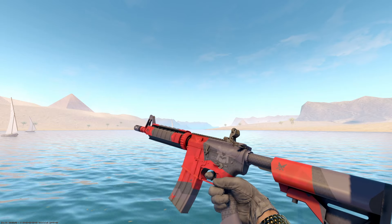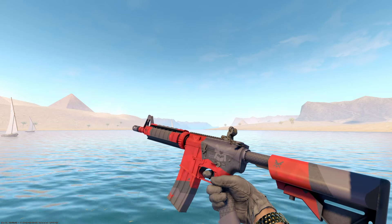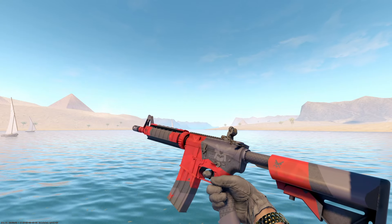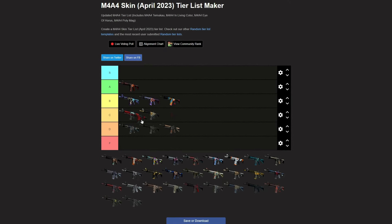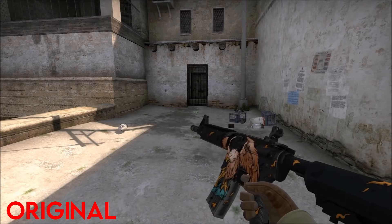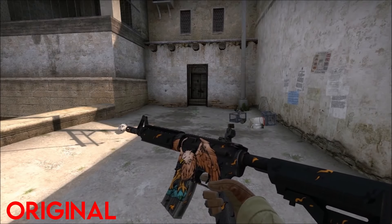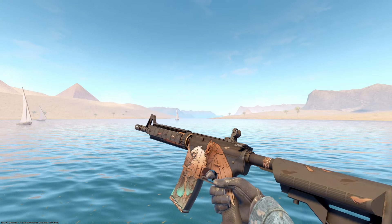This one's also super basic — it's just red and black, but it is a little bit clean in my opinion. The Evil Damio, I believe it's called. It's a decent-looking skin. I'm not a huge fan, but I'm not a hater either. It doesn't stand out compared to the good-looking M4s, so I'd probably throw this in C tier. I like the colors on the Bullet Rain more, but this is just more clean. So I might throw it above the Bullet Rain — yeah, that works for me.